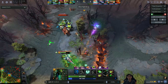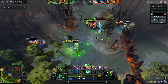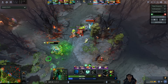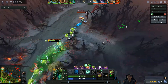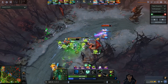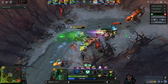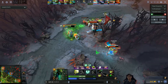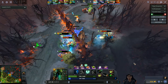He picks up a Magic Stick because Oracle loves to spam Purifying Flames at level two, and of course Naga has illusion spam. He tries to get some CS but it's a bit difficult. The lane is pushing into the enemy, so you definitely want to be punishing the enemy carry when you have a creep wave advantage. He gets a nice range creep.